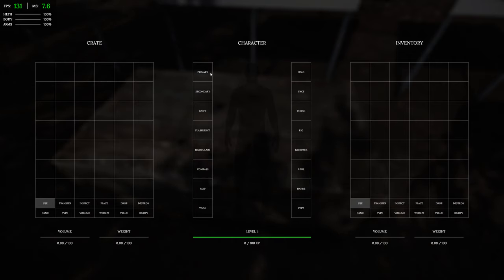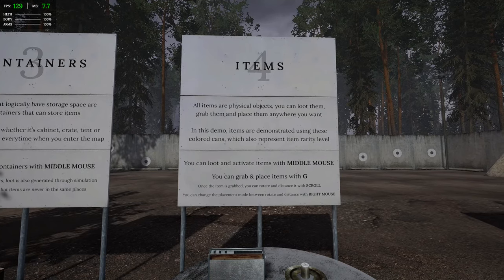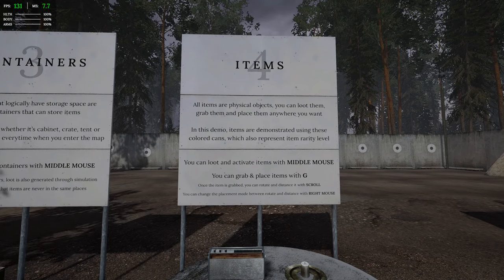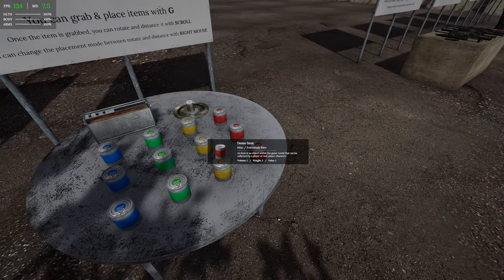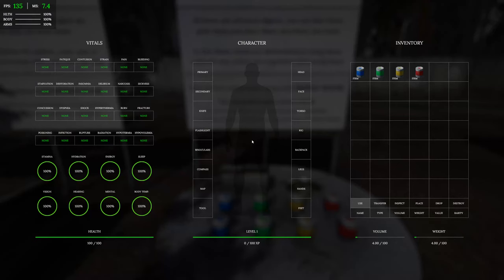We have our inventory with slots here. All items are physical objects — you can loot them, grab them, and place them anywhere. In this demo, items are demonstrated using colored cans which also represent item rarity level. In the inventory we've got stats: infection, poison, radiation, hypothermia, hypovolemia, shock — quite a lot of stats. There's a health bar, a level as there will be some RPG elements, and our weight at four of a hundred.